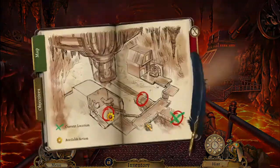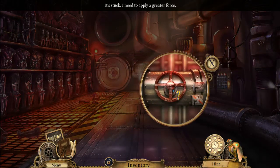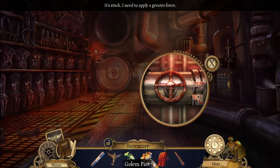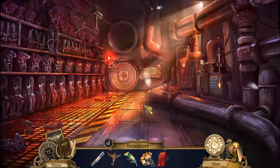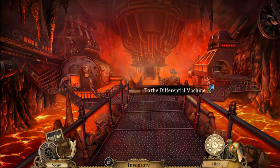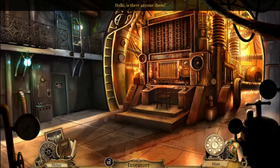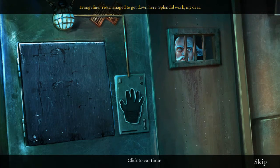Back to the storeroom. Now we can go to the differential machine — whatever that is. Is there anyone there? Ink? Evangeline, you managed to get down here. Splendid work, my dear. Barber thinks he knows how this machine works, but really he doesn't. It's far more dangerous than he thinks. We must stop him, no matter what.